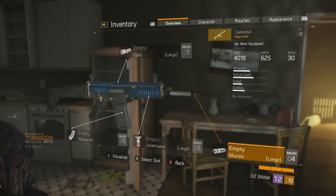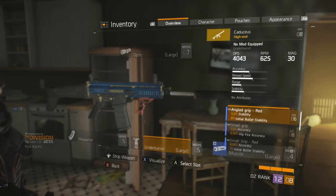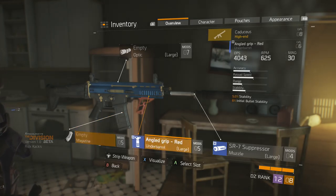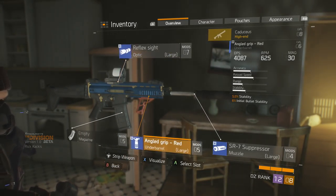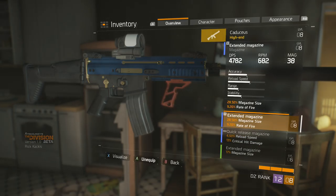For attachments, it's really up to the user and what you have available. The Caduceus is extremely powerful and will be good with pretty much whatever you put on it. The only thing I'd really recommend is for optics — I found myself using this weapon as a closer, medium-range weapon, and I really didn't find the need for any high-zoom optic. What I'm running now is improved iron sights, which actually increases damage and critical hit chance, since I don't find myself aiming down sights much, especially with a marksman's rifle as backup.